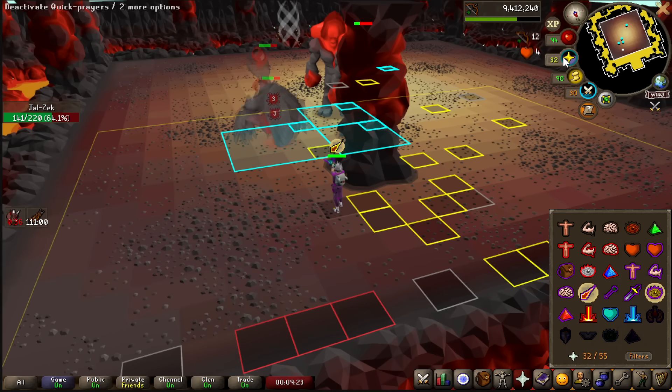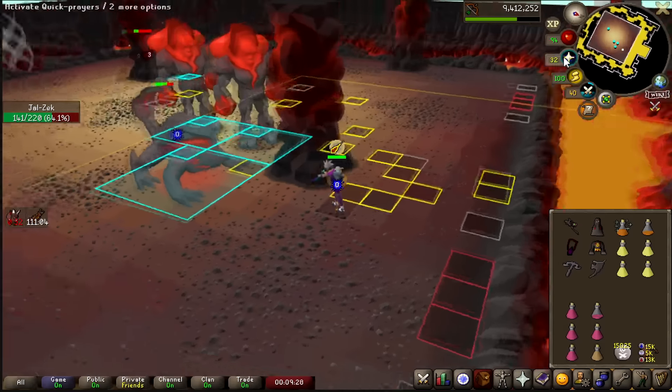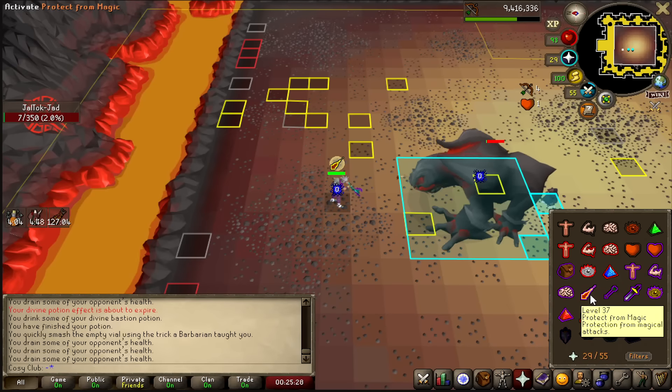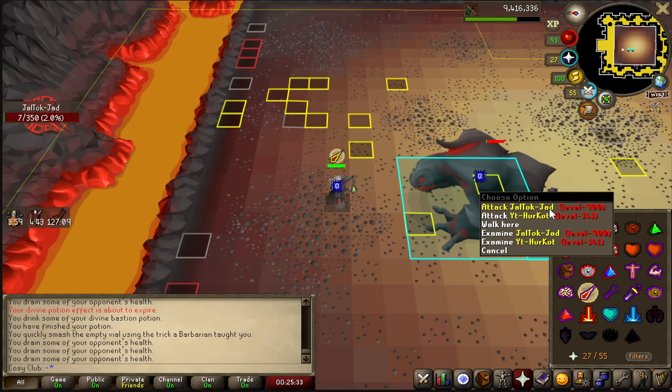This is so nice. This is probably the luckiest wave 65 spawn I could have had. Nothing crazy - I don't need to take any damage. I've actually made it to Triple Jads on my first attempt. The supplies aren't amazing. If I make any mistakes, it's not going to be good.